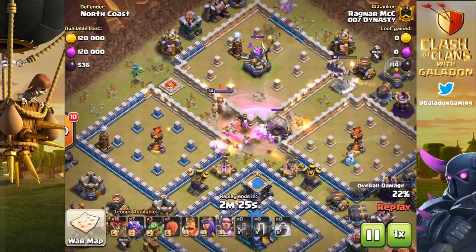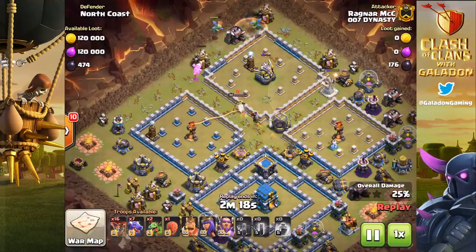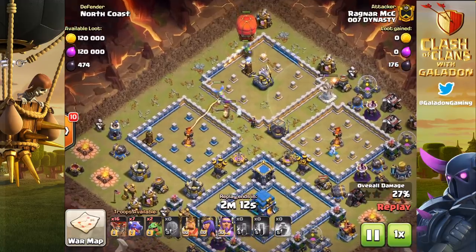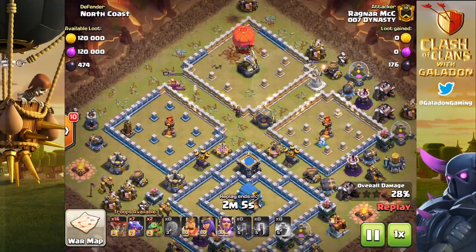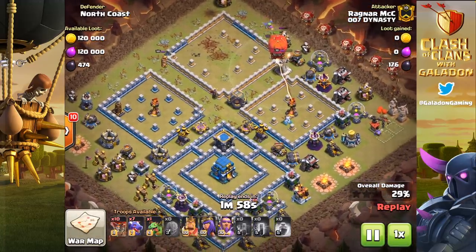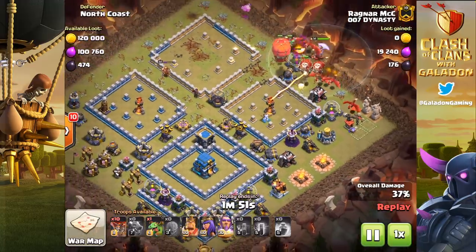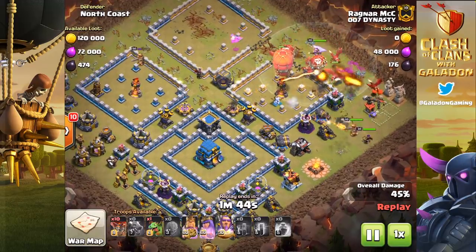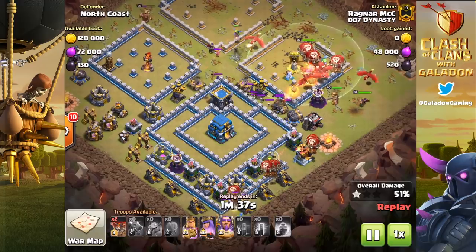Watch Ragnar McC — one baby dragon takes down that wizard tower by itself. Now the bat spells with a rage come in and wipe out every key defense in the area. The single-target inferno goes down, the archer queen is out of the way because he dropped a skeleton spell — absolute brilliance. Not just bat spells but skeletons as well. He gets a bunch of air defenses and X-bows, actually misses the eagle artillery, but here comes the stone slammer to save the day.